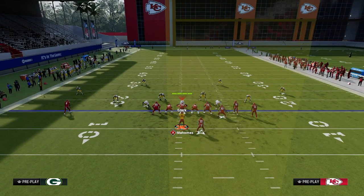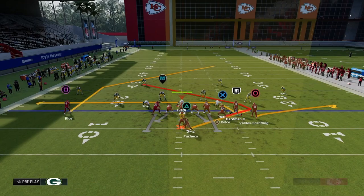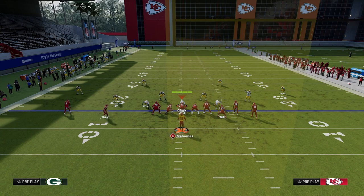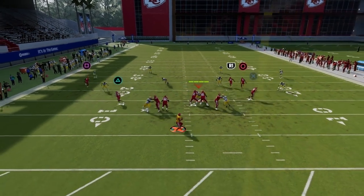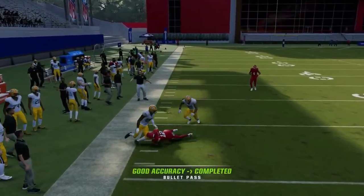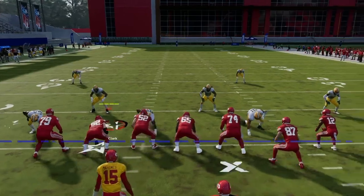With the running back in a standard bunch formation: ghost the running back, put the slot on a post, flat, and curl. Same thing — the running back sits in the left or right seam holding those yellows in the middle. Throw the post right in the middle when he cuts or wait and hit him on the sideline depending on the coverage you're playing.